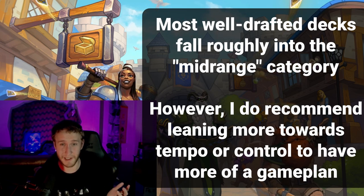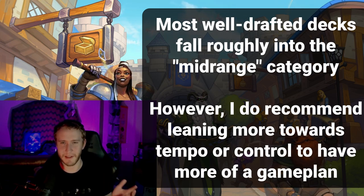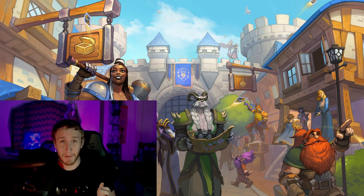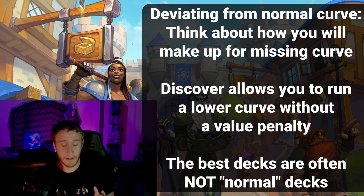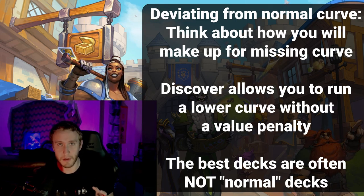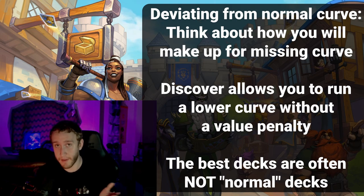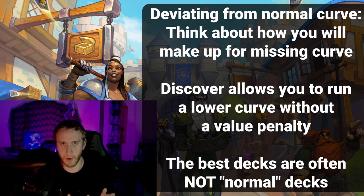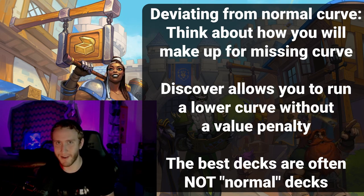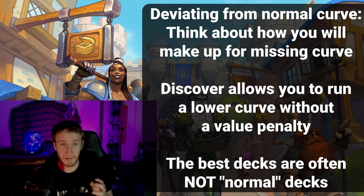I recommend going a little bit into either the aggressive midrange or slower midrange side so your deck has a bit more direction. Decks that try to be dead middle of the line just tend not to work as well. A lot of how you do this really comes down to experience. Also, cards like Venomous Scorpid — which gives you a discovered spell at essentially no cost since it's an almost-playable minion without the discover — can make any deck better. So the ideal control deck wouldn't even have a super high curve; you'd rather have a bunch of Venomous Scorpids and still keep a low curve.